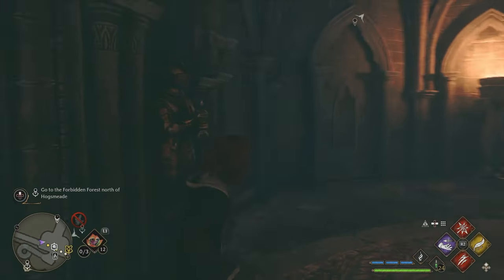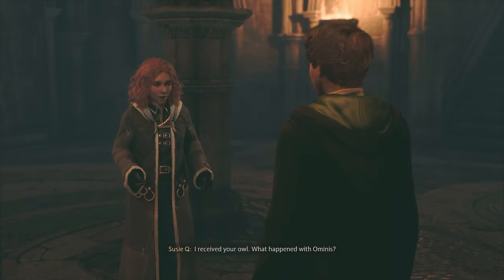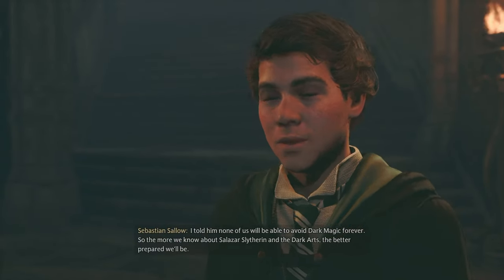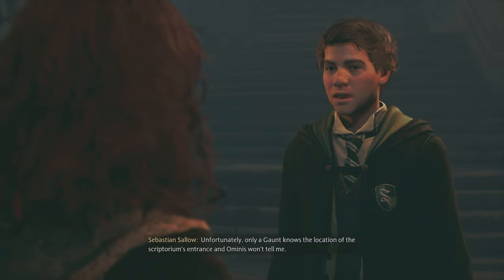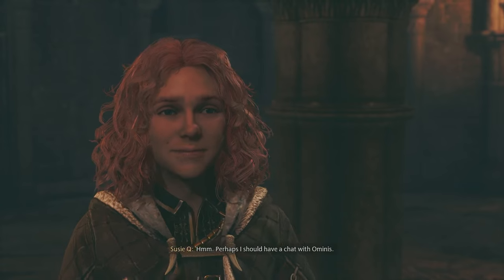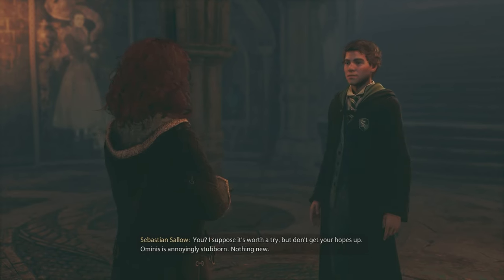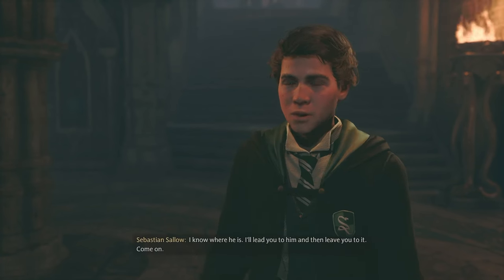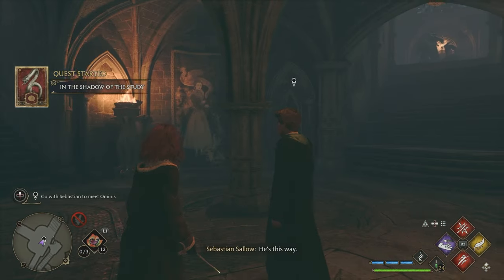I received your owl. What happened with Ominous? I told him none of us will be able to avoid dark magic forever, so the more we know about Salazar Slytherin and the Dark Arts the better prepared we'll be. Unfortunately, only a Gaunt knows the location of the Scriptorium's entrance and Ominous won't tell me. Perhaps I should have a chat with Ominous. It's worth a try, but don't get your hopes up — Ominous is annoyingly stubborn. I know where he is. I'll lead you to him.